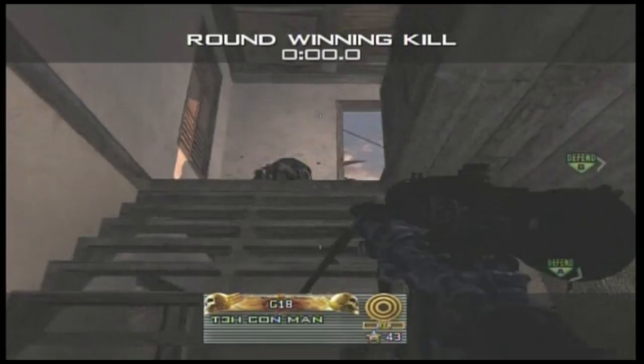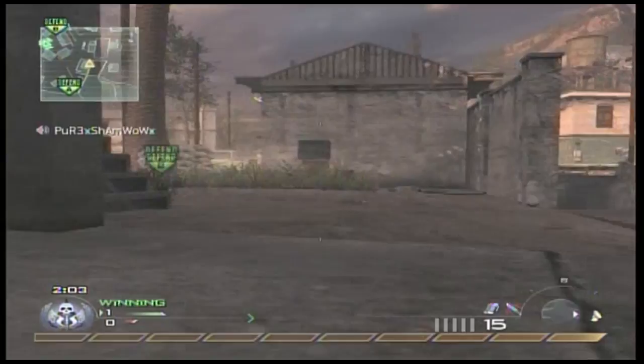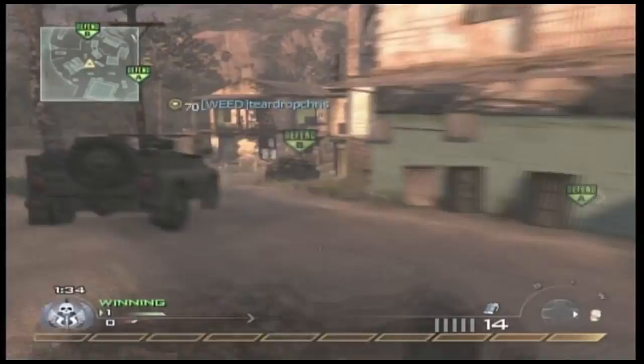Here's my boy Conman with a nice quick scope there. You see in the montages, nice sniping clips. Right here we kind of water in the quick scope — I mean that's lucky, there's no real skill to that. I have steady aim, stopping power, and Sleight of Hand Pro.